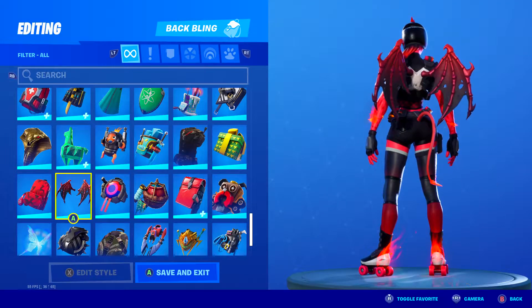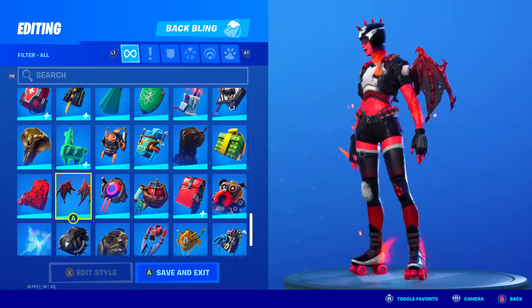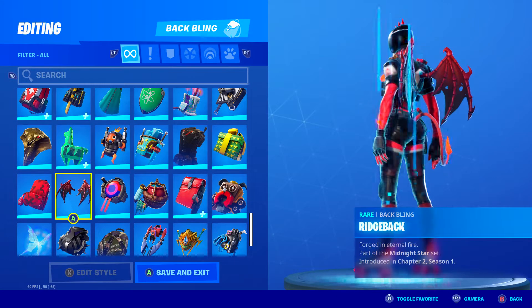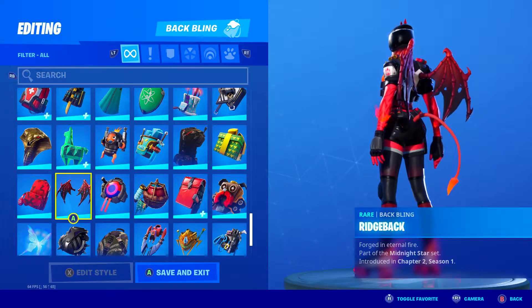Finally, we have arrived at the last skin combo. For the third combo, using the red and black style, for the back bling I chose Ridgeback. This back bling fits her so perfectly because she has that devil tail and these wings look pretty demonic. It was introduced with Haze in Chapter 2 Season 1.